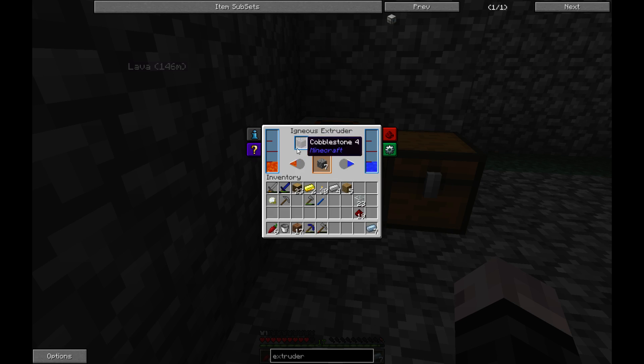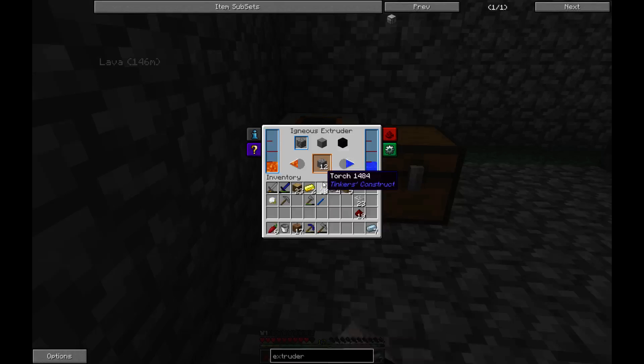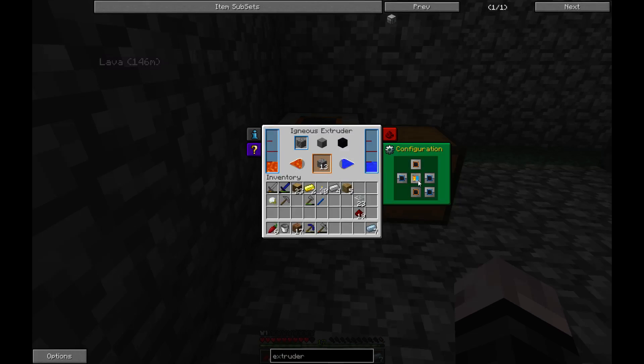If I put it in stone mode it would use up the water but the lava wouldn't get used up. If I put it into obsidian mode it uses up a bucket of lava and a bucket of water, which would be exactly how we make obsidian, so not too much of a waste.